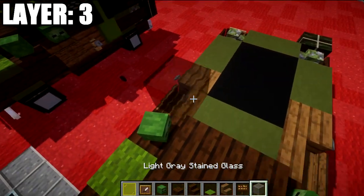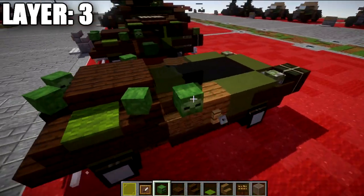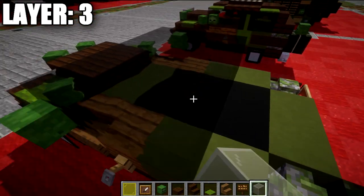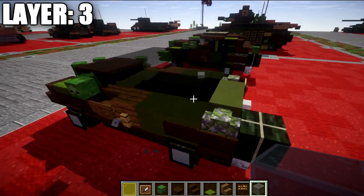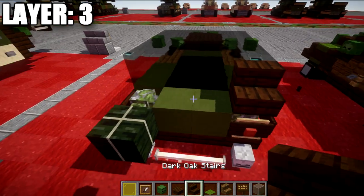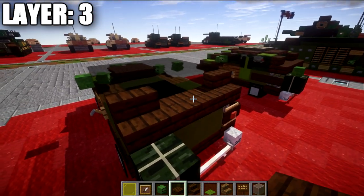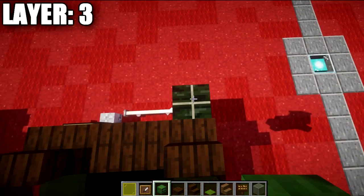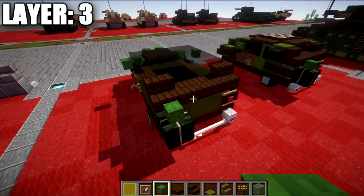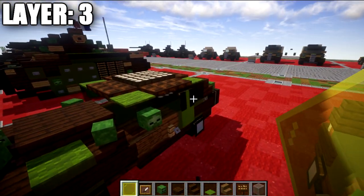Once that's done, place one, two, three, and four light gray stained glass blocks across, then a zombie head on both ends for the side mirrors. Then place a second row of four across, followed by a third row of four and a fourth row of four light gray stained glass blocks all the way across. Then go to the mossy cobblestone walls and place a dark oak stair on top of those blocks on both sides, with a row of two dark oak slabs across in between. If you are building the jerry can, also add a zombie head on top of it to complete the jerry can on the rear.